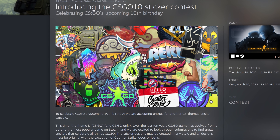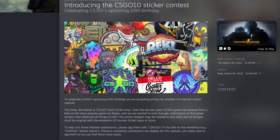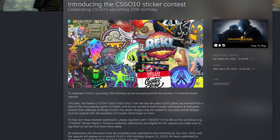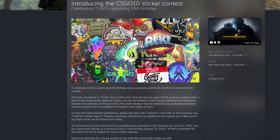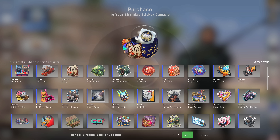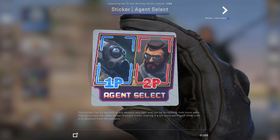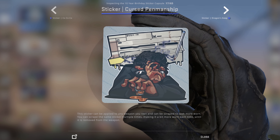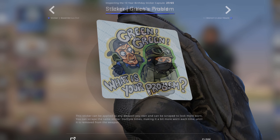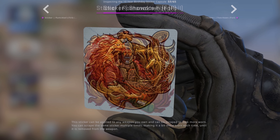Almost 5 months ago, Valve announced a 10th birthday sticker capsule to be full of community-made designs, but they gave people lots of freedom to do as they pleased, so long as its theme was CSGO. Today, the 10-year birthday sticker capsule has dropped, with a massive 65 different designs contained inside. It's well worth browsing through all of these as they show the true imagination and creativity of this game's community. Some immortalise memes — in fact most of them do — but some are just there because they look nice.